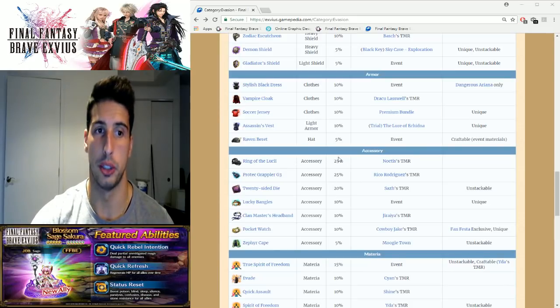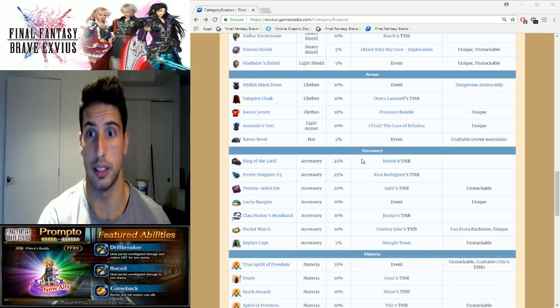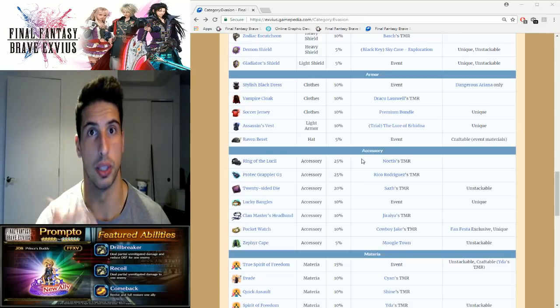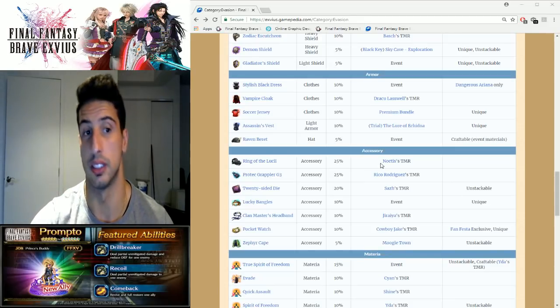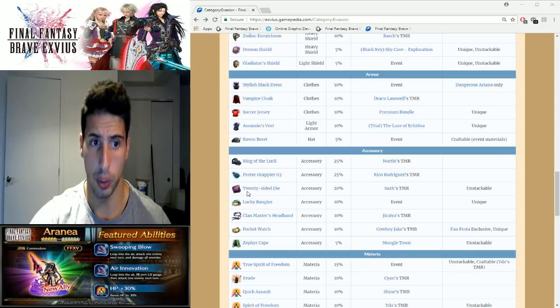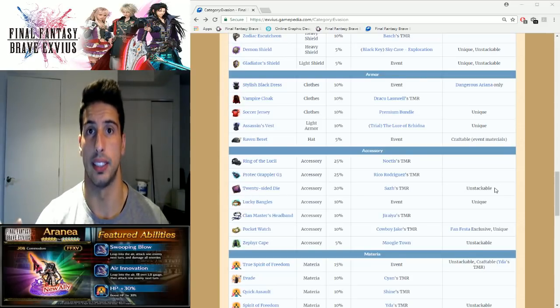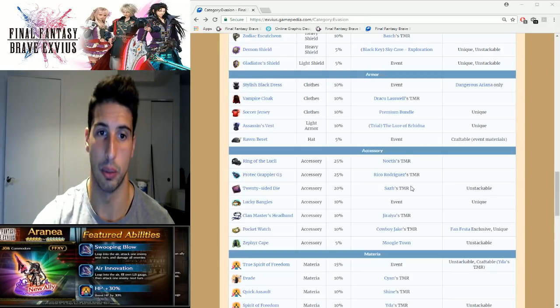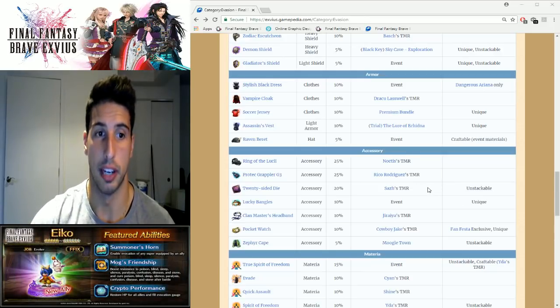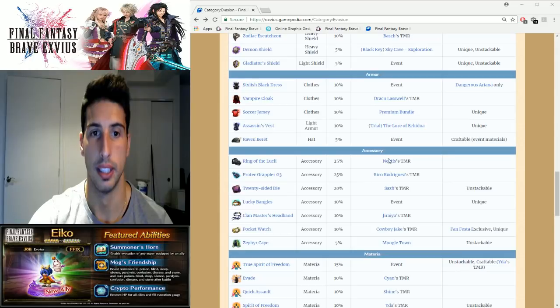For the big strong TMRs, the Ring of Lucy is 25% and it's really amazing. If you have Noctis, make sure you get that Ring of Lucy for your tank because it lets you counter with Holy — so if the boss is weak to light, whenever he counters he'll deal a lot of light damage. Then you have the Protect Grappler from Rico Rojiga's 20-sided die at 20%, but you cannot stack two of them — it won't add up to 40%, so don't do that. Since you can pull Rojiga more easily than Noctis, that one should be easier to get.